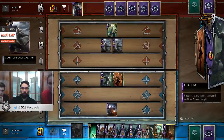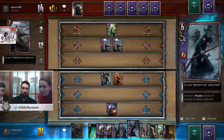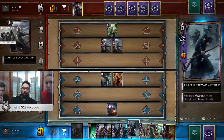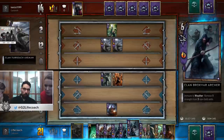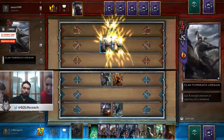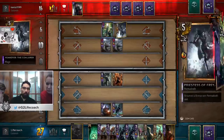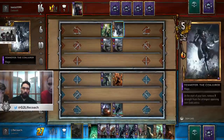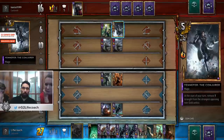So he won the first round. This archer is for example immune to weather, which means if there is a weather effect he won't become affected that much — that would affect one specific role. We can probably just play this. So this is his ability: remove one strength from three non-gold units, which means he is addressing the opponent's side. So we are with Jen — she is for example at the start of every turn removing one strength from the strongest opposing non-gold unit.